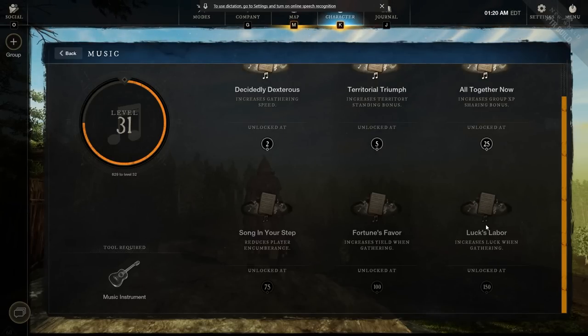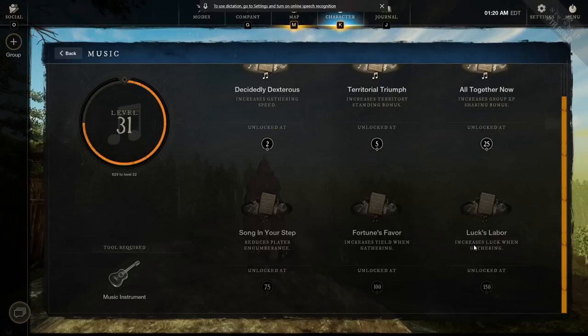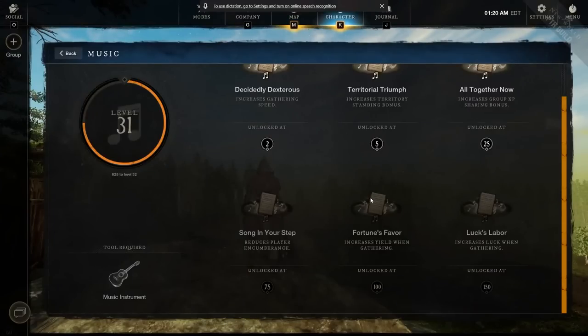Fortune's Favor gives a gathering yield increase — I can't wait for that one — and then there's Gathering Luck. I'm really trying to level up fast to unlock these and see the numbers, and also to see if they stack with other sources. I imagine they would — what's the point if they didn't stack? The yield potion, encumbrance potion, luck food — I think these are all going to stack. To clarify: I mean gathering yield stacks with the yield potion, gathering luck stacks with luck food and gear — not that you can have all music buffs at the same time. I'll let you know in another video or the description once I have more info.